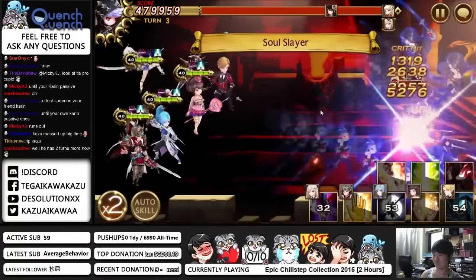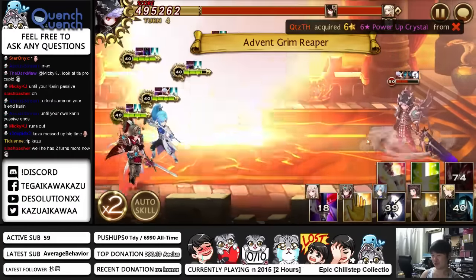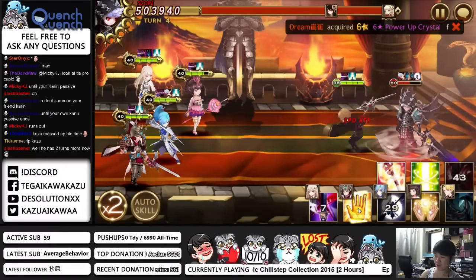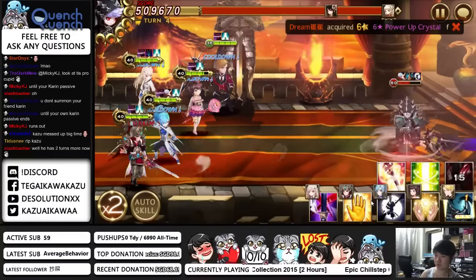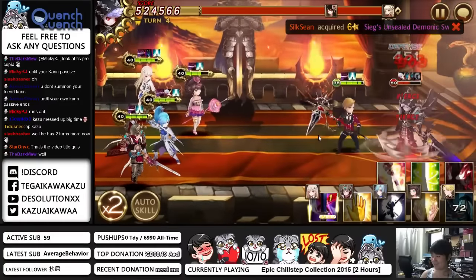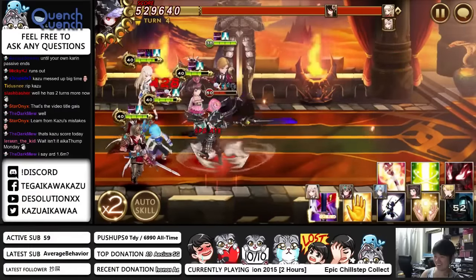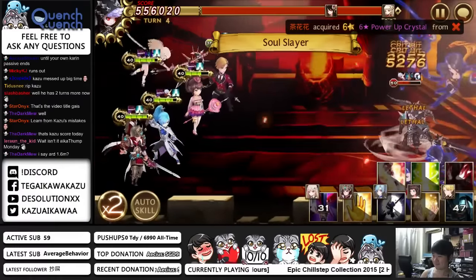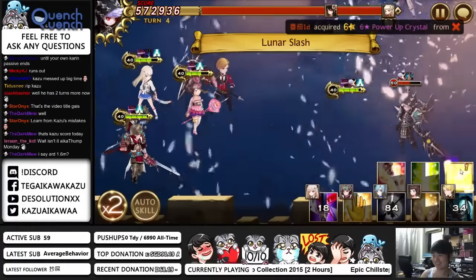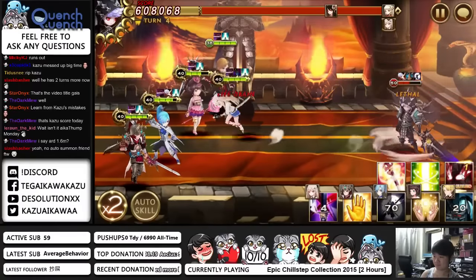As the chat mentioned, you should only summon the second Karin after the first Karin's buff ends, because you can choose when the friend hero actually comes in. That's what I should have done, which I didn't. I think if I get 1 million I'll be very happy. 1.6 million? I don't think so — look at how slow the score is climbing. I think it's only 1.2 million.